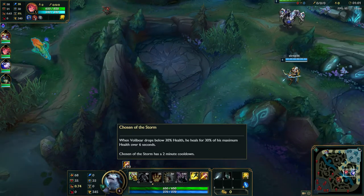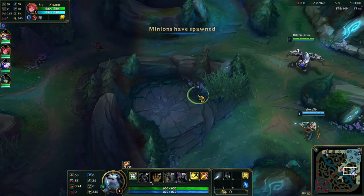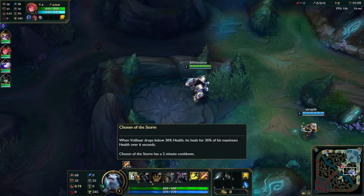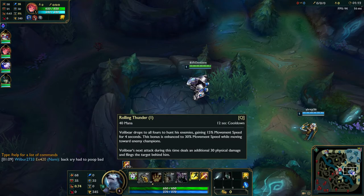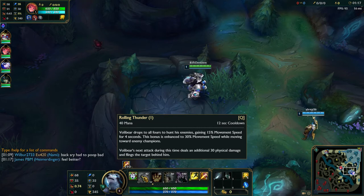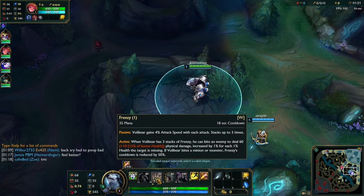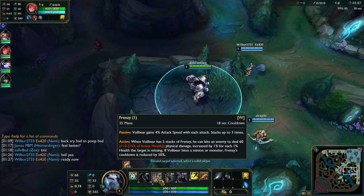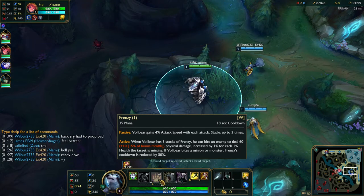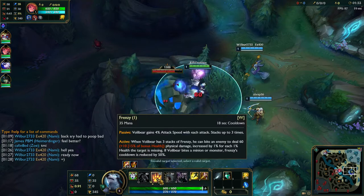As for Volibear, let's go over how he works, because he wasn't too common before this patch. He's pretty high up in win rate though, so you'll be seeing him a lot. Passive is Chosen of the Storm: when you fall below about a third of your health, you heal for about a third of your health over six seconds, two-minute cooldown. Q is Rolling Thunder: gives you a surge of movement speed that doubles when running towards champions, and your next attack deals bonus damage and flips the enemy behind you. W is Frenzy: passive auto-attack stacks up to three times.